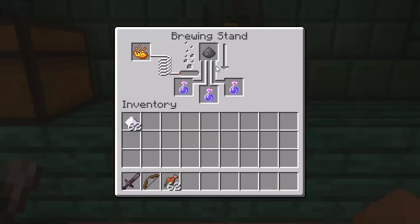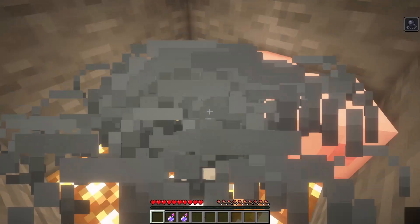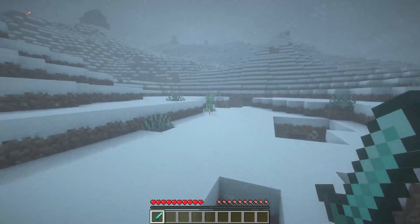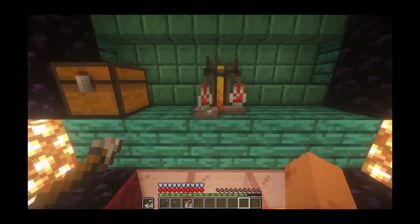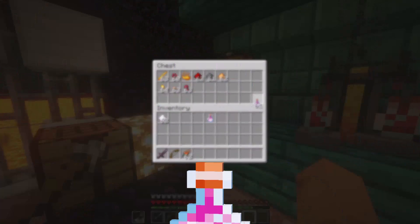Now if you want to create splash potions — to splash that potion on an NPC, a player, a mob, a zombie, a pig — just add a single piece of gunpowder. Gunpowder can be obtained by killing creepers. Let's see what duration that gives us — four minutes. Cool.